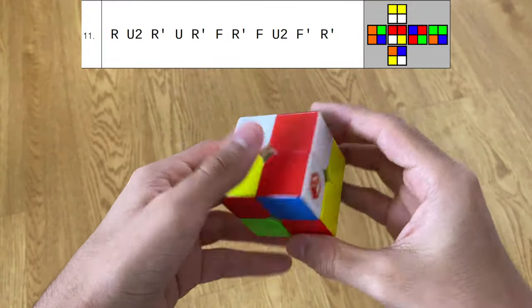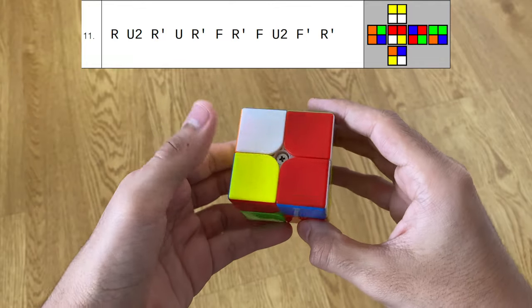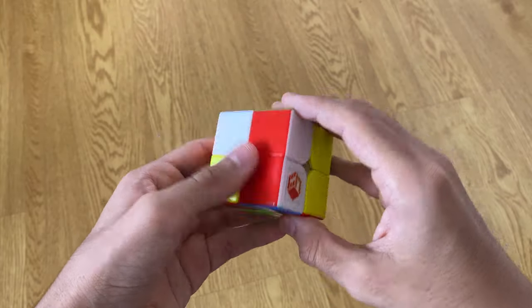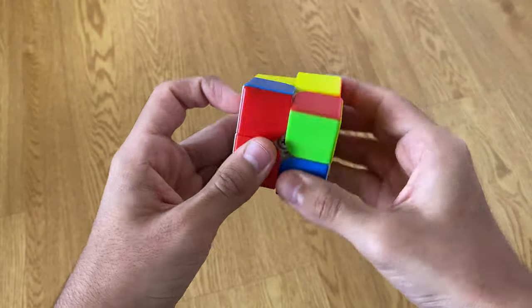Scramble eleven — I spot a pretty good two-move layer on green into a really nice CLL algorithm. Most people don't like it because of the high move count, but I can spam it pretty nicely. I'd hold it from this angle, do F2, and then cancel right into it.